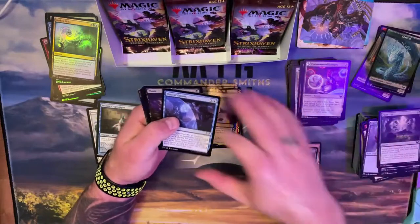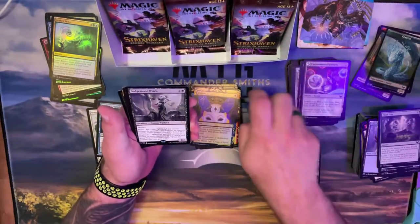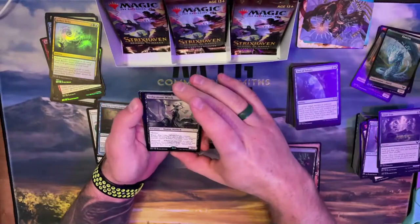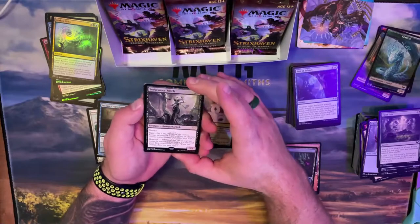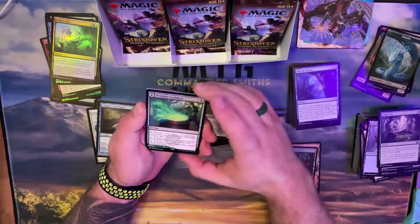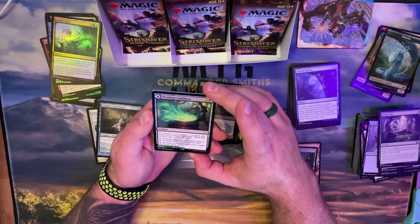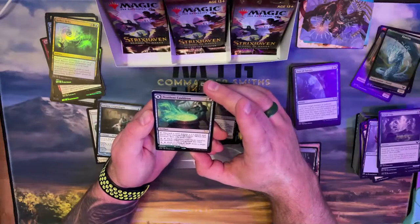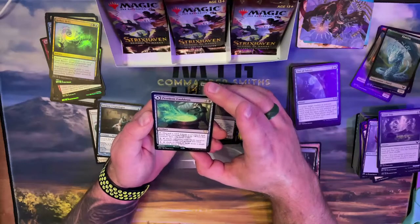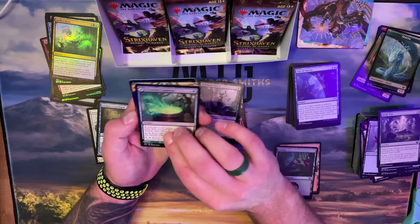Getting through uncommons — I don't remember which uncommons are the good ones here so I'm kind of skipping through. Sedgemoor Witch is also in our top 10 — this is pretty sweet! The Cauldron: discard a card, create a 1/1 black Pest. You can tap one — each opponent mills a card equal to the amount of life you gain this turn. Exile target cards from a single graveyard, draw a card.